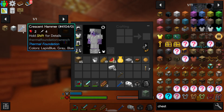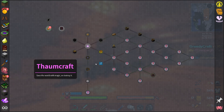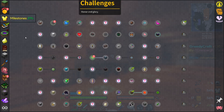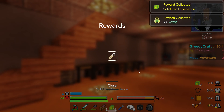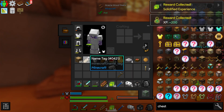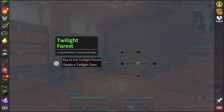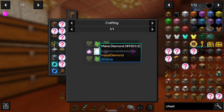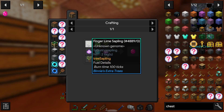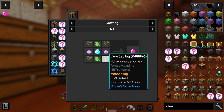So to get to the twilight forest and get more quest rewards from the Thorncraft thing, we need this key to the twilight forest which is the twilight gem. It's just some saplings - and it looks like it can be any sapling, that's cool.